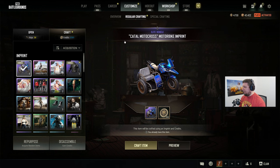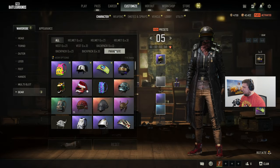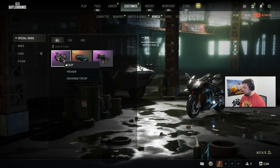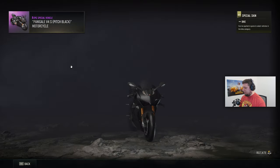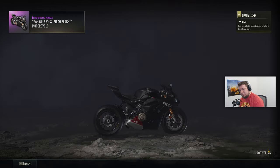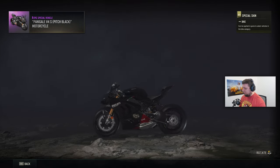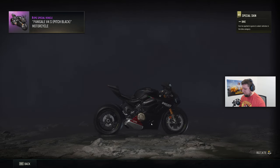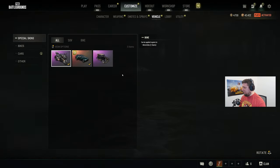Let's go take a look at that thing. Vehicle — look at this thing. That looks dope, chat. Very cool. I think the black looks like one of my favorites. We've got some other good cars on here too.